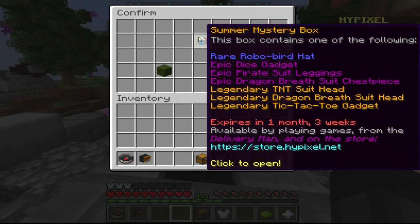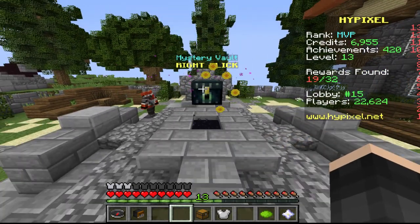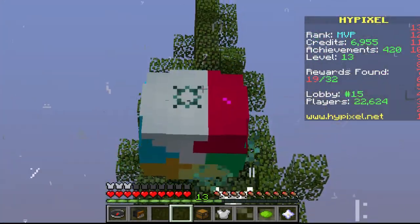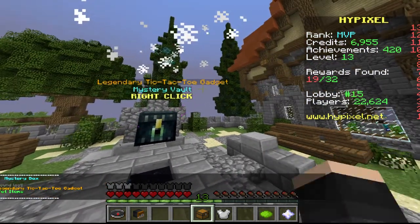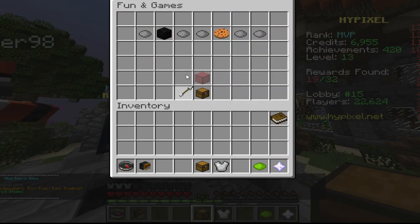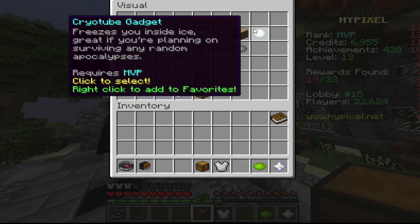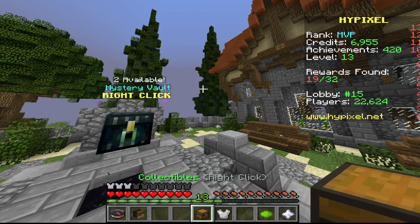Alright, three more to go. I didn't even see that when we were looking through this. Dragon Breath Suit Head - we already have that. Tic-Tac-Toe gadget. Doesn't look like anything really good in this one. We got Legendary Tic-Tac-Toe gadget - let's try that. Probably fun and games. I don't know why we're not getting into these. Oh well, we'll have to look at that later.